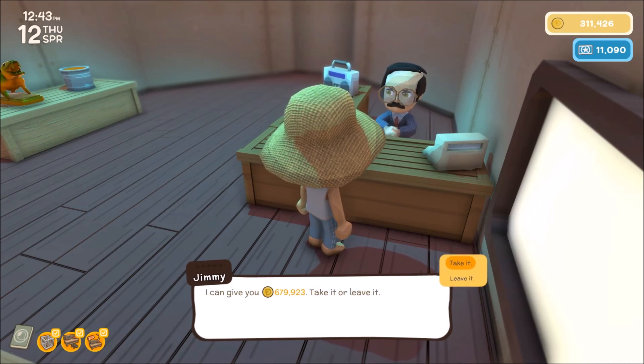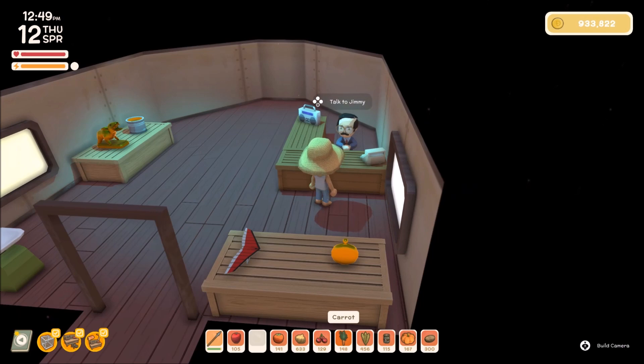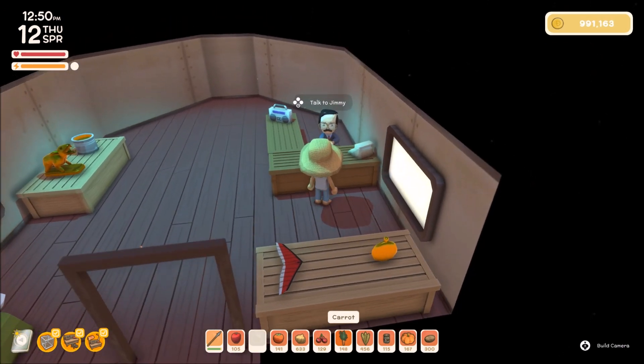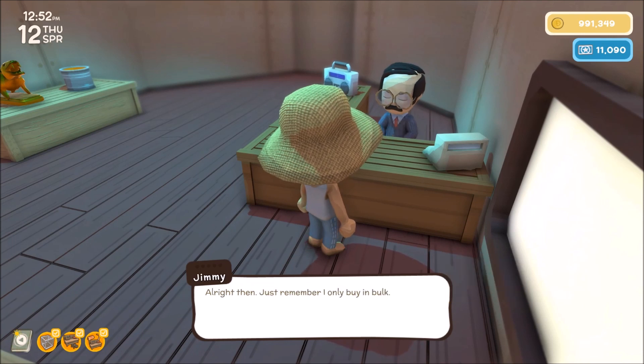Oh my gosh — over half a million dinks! All right, all right, this is really going to be good money. We might be able to purchase a helicopter once we get our money saved up. Let's do the iron bars next.